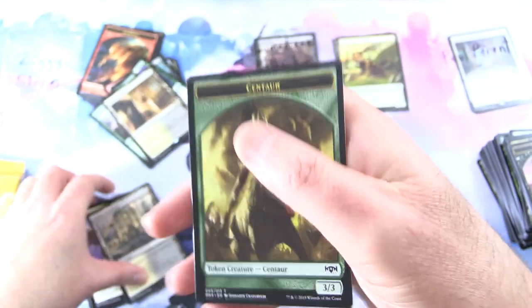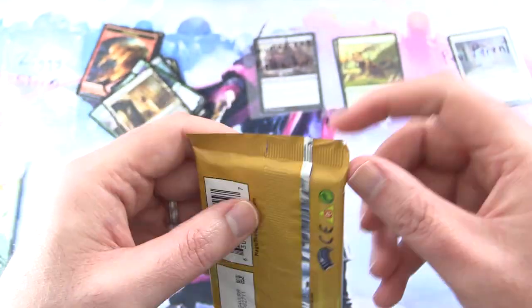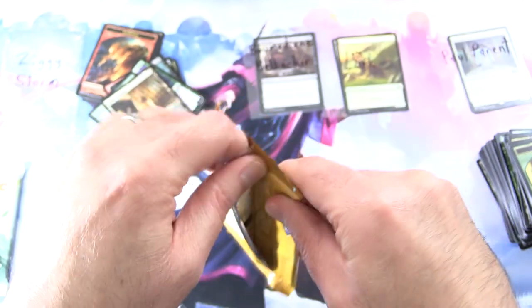Also an Orzhov Guildgate and a Centaur token. Can we make it a double shock with Guilds of Ravnica? Fingers crossed here for Ziggy Storm.